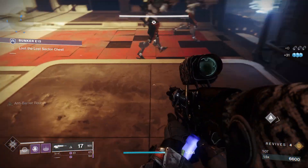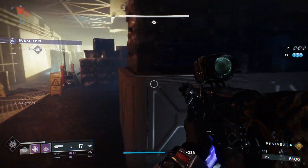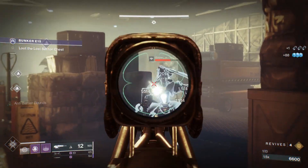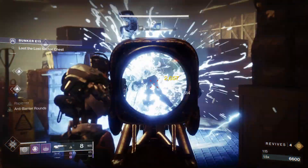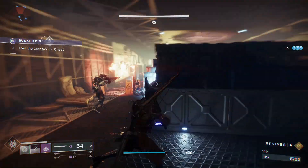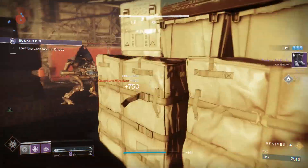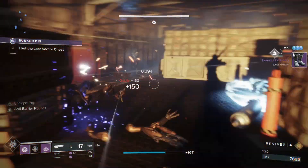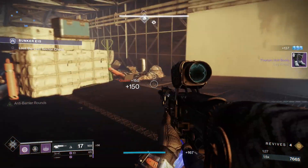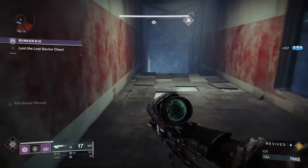Clear those guys out — I do love those grenades. Now we've got a couple of goblins and a minotaur. Scout rifle, bow, whatever floats your boat, just pop them. When the minotaur gets close to you, switch to the sword — a couple of whacks and he's gone.